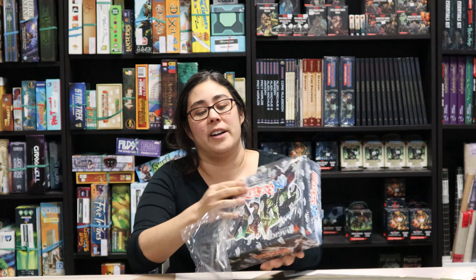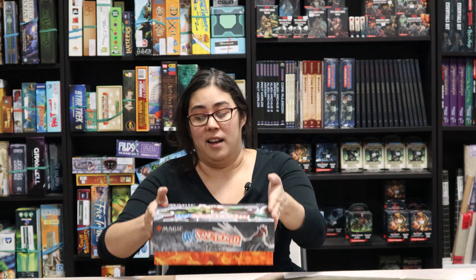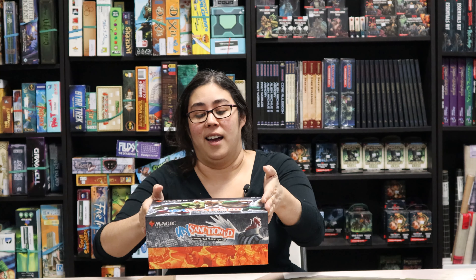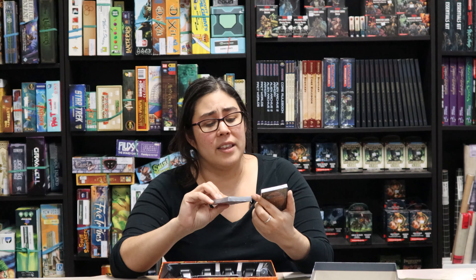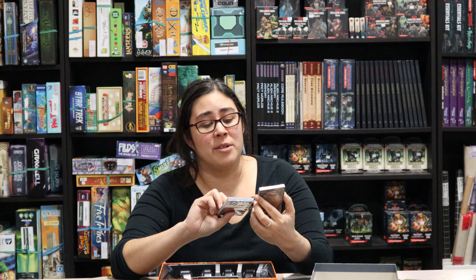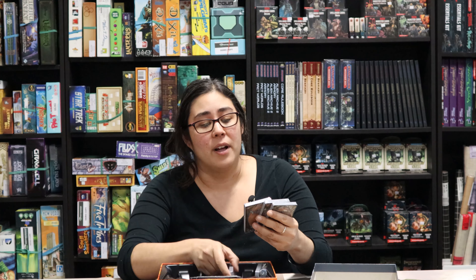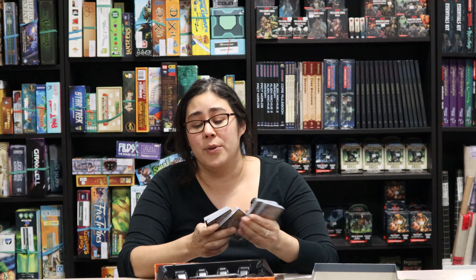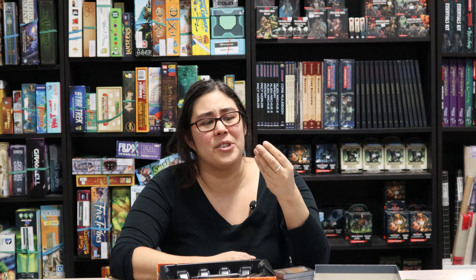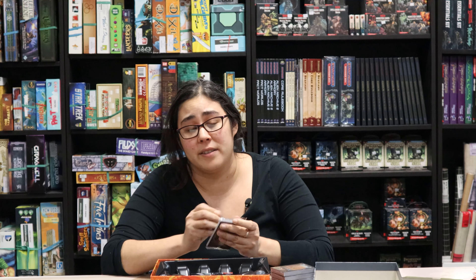I haven't actually seen any of this yet, so I'm very excited to see what's in this sweet box. It looks like we've got the five decks in here. The symbol looks like a crab, so that'll be fun for Miles to describe to me at some point. It's got the Unhinged, Unstable, and Unglued symbols all together, which is pretty cute. These look really fun — they're literally reprints, all monocolor decks you're supposed to combine two to play. The dice are moderately unimpressive — just gray with numbers on them. What I'm most excited about is these lands and tokens.